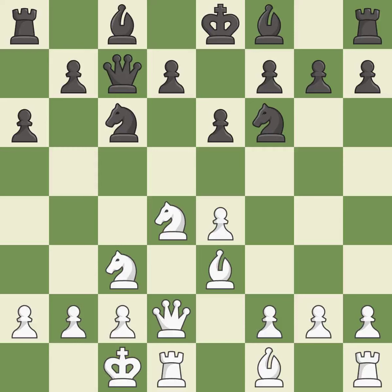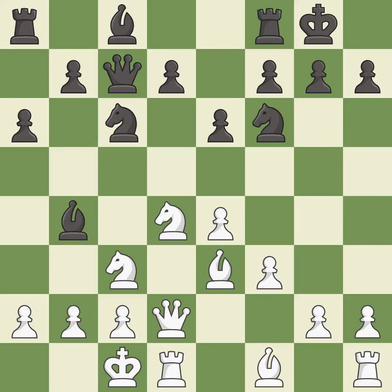Castling queenside tends to be more active because the rook is closer to the center. This activates a bishop by developing it off of its starting square. This threatens to win a pawn, and the response stops the opponent from being able to win a pawn. Castling gets the king to a safer square out of the center while also developing a rook. Castling to the opposite side of the board as the opponent normally leads to a sharp, attacking game.